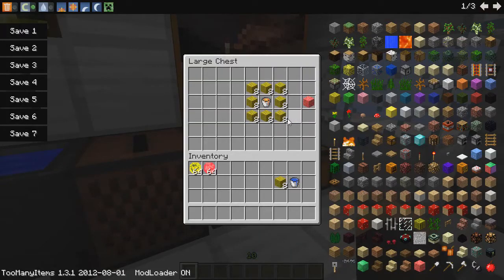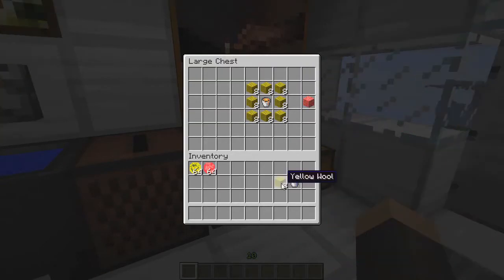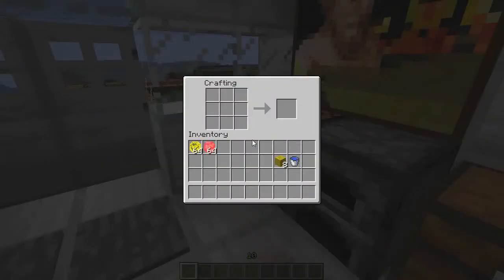You don't need too much. A couple things you guys should know is there's two different types of sponges: there's the normal water sponge and there's the lava sponge.